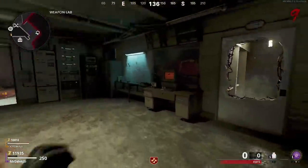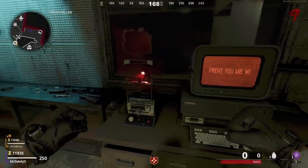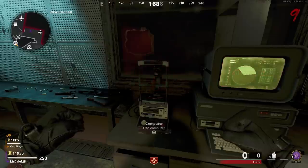Once you've picked up the eye, make your way back to the Weapon Lab. You'll be able to use that eye on the computer for a retina scan. Once that's complete, a drawer will open giving you a locker key.